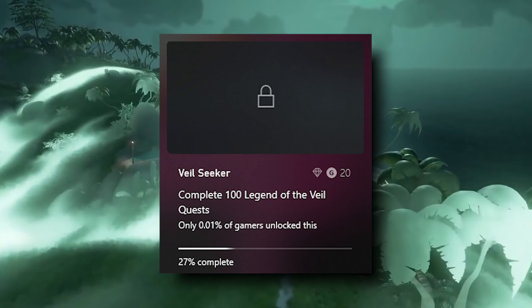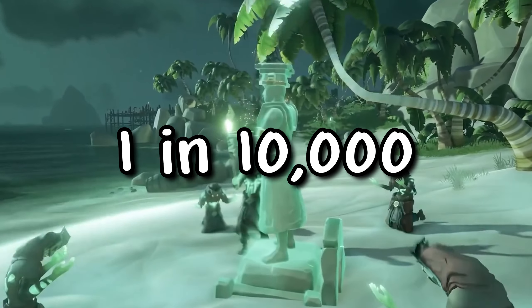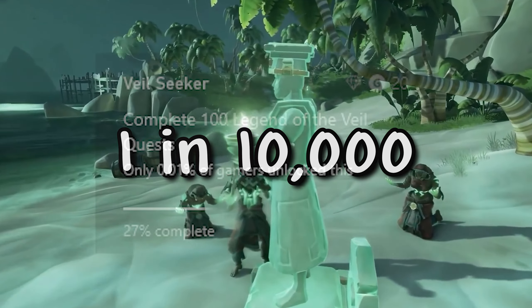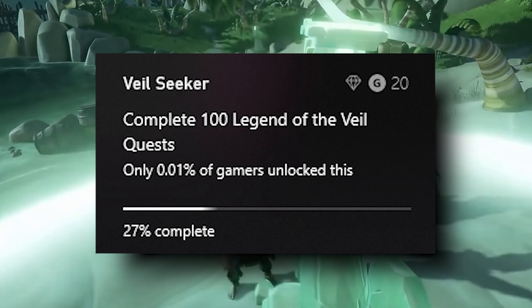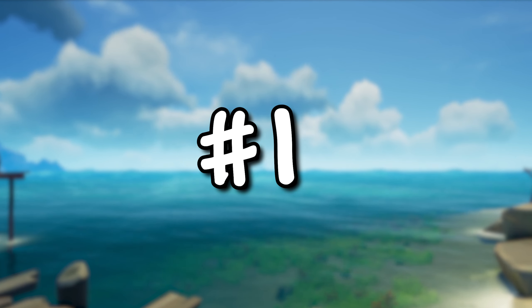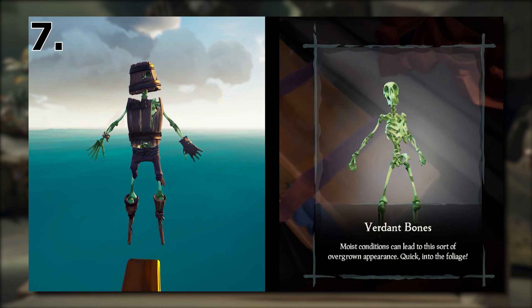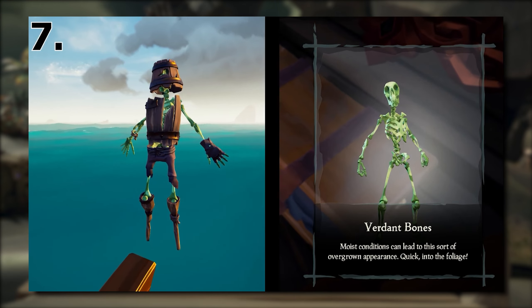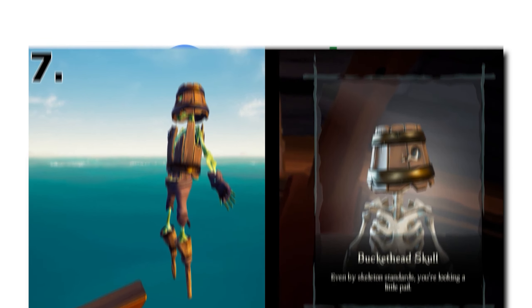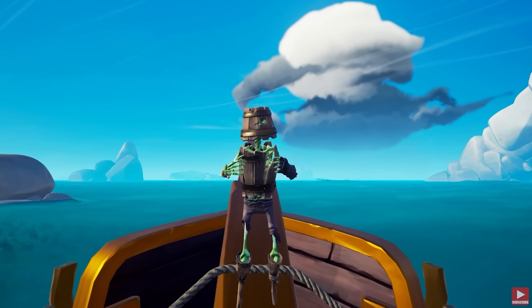Another incredibly rare item is the Ancient Cutlass. This sword requires a ton of grinding to get — exactly 100 Veil of the Ancient Voyages worth of grinding. Since this one does have an Xbox achievement, we can see what percentage of the player base has this item. At 0.01%, it's the rarest achievement in the entire game, meaning only about 1 in 10,000 players have this sword, and probably even less than that since the Xbox achievement page doesn't display a more precise decimal.